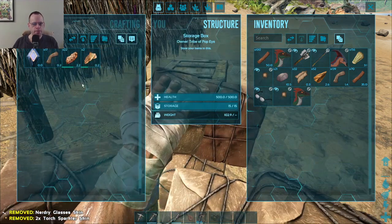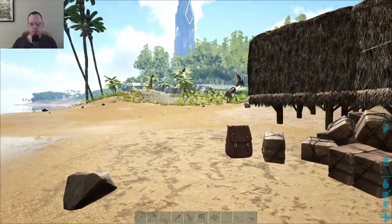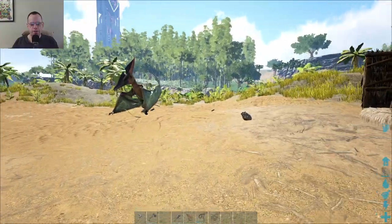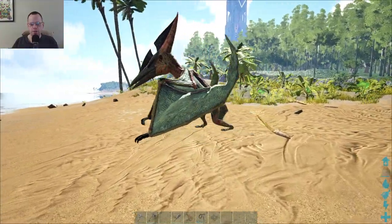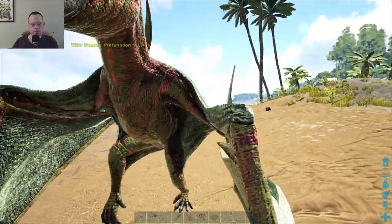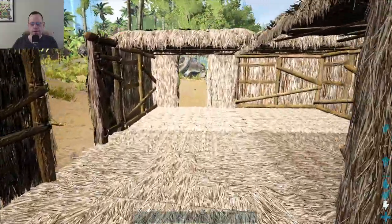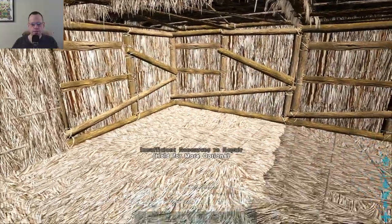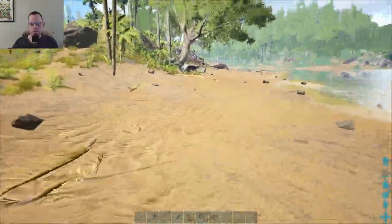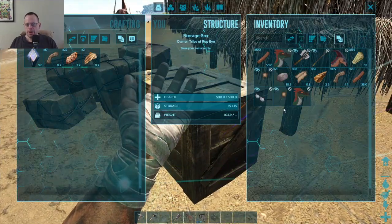Alright, let's do this a little bit quicker. Oh, I thought I heard the big dinosaur again. I started freaking out. So it doesn't look like he wants to hurt me. Alright, so there's friendly dinos and then there's scary dinos. Alright, so I need to repair this. I need a bunch of wood and thatch.